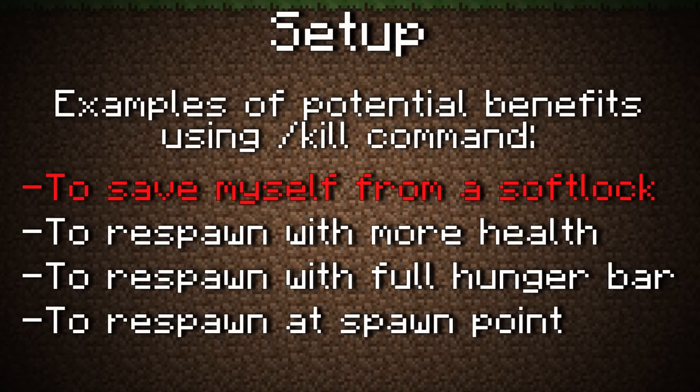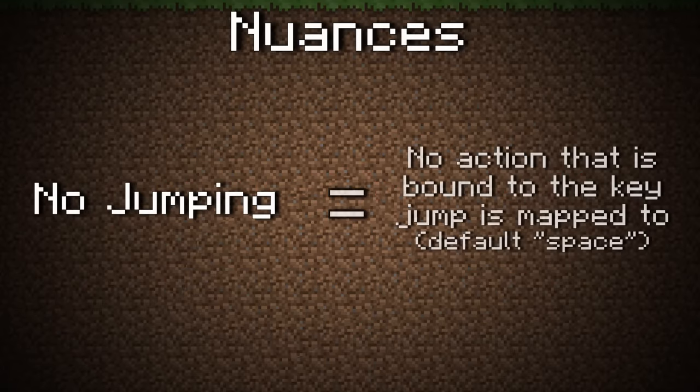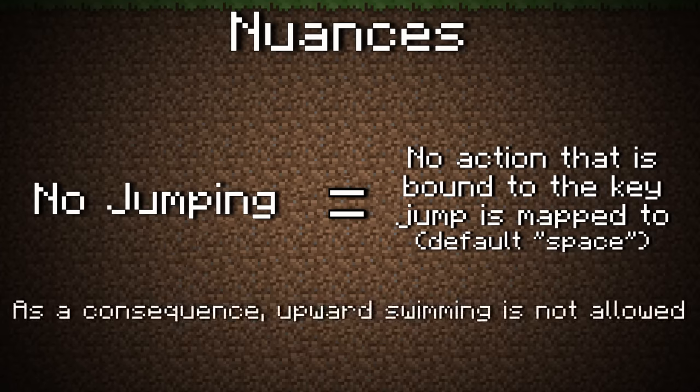I was not allowed to use /kill in any other circumstance. Also, the rules are actually more restrictive than they seem. When I say no jumping, what I really mean is no action that is bound to the key jump is mapped to. In this instance, that means no swimming upwards either. This reasoning was applied to sneaking and sprinting as well.